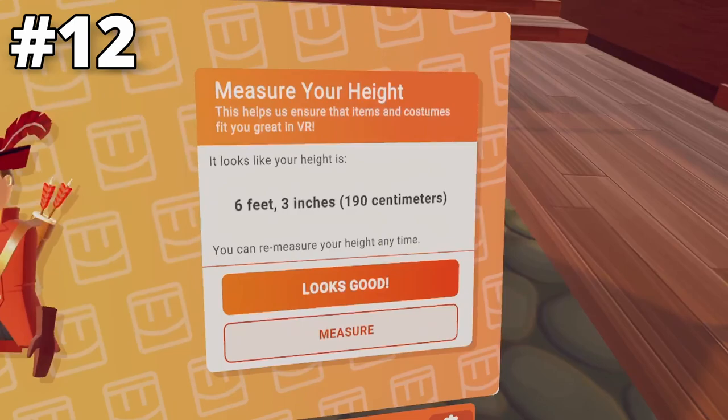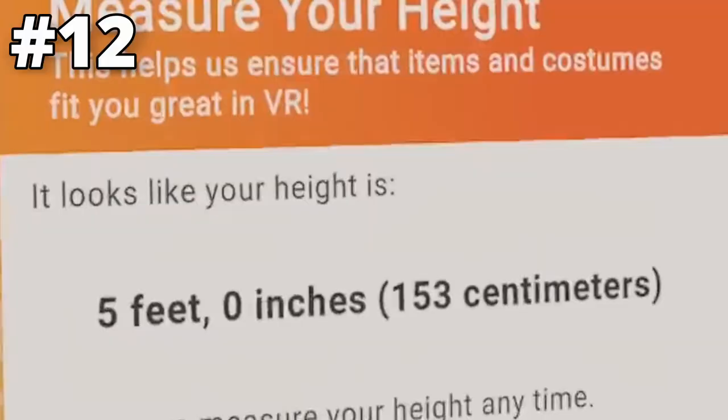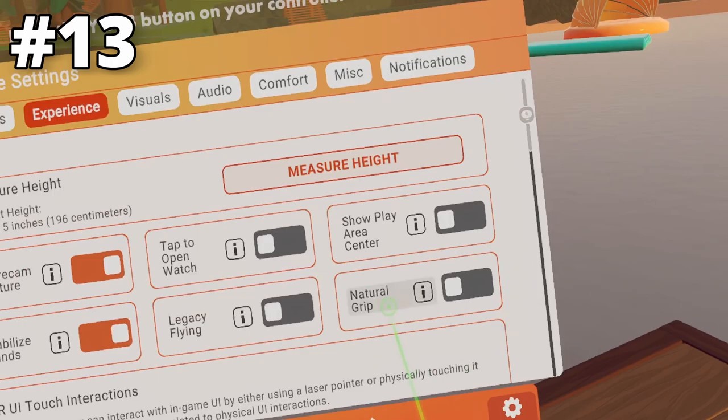The next setting is in Experience and it's Measure Height. When you go into Measure Height, you measure and then stick your arms out in a T-pose symbol and it tells you how tall you are. Let me give it a try — six foot! Looks good.